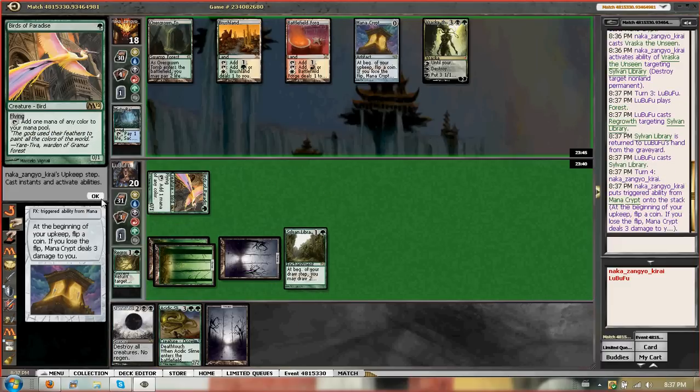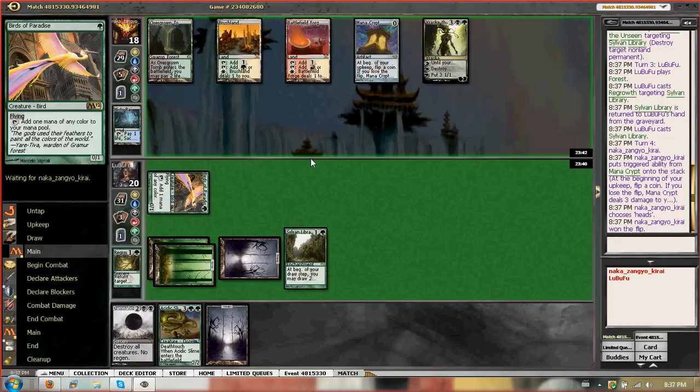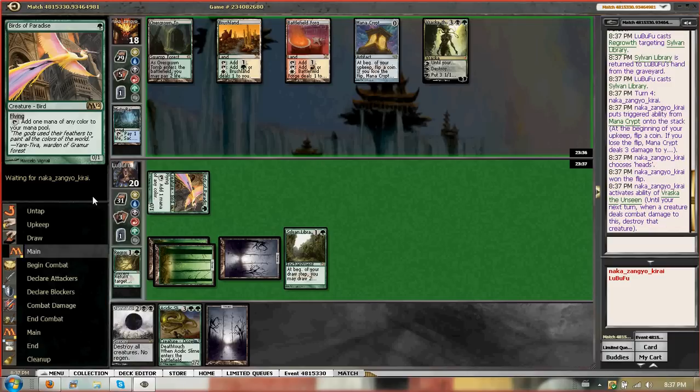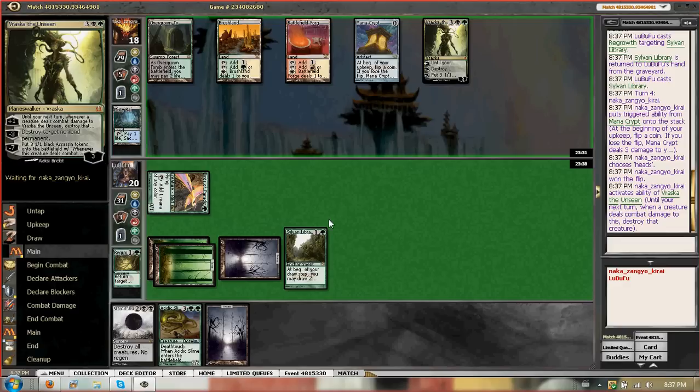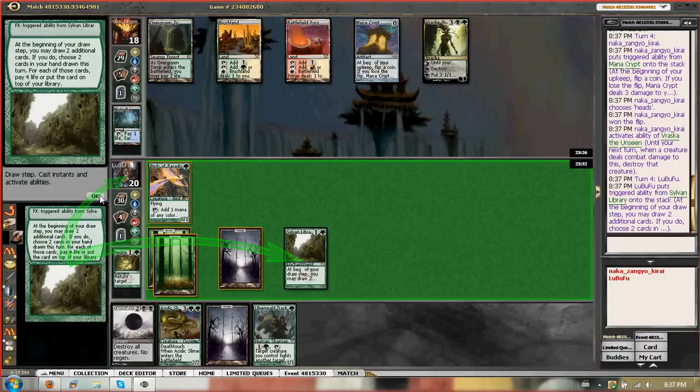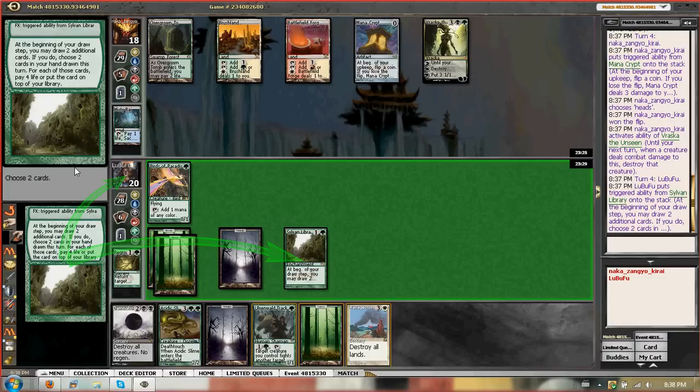Next turn we might Acidic Slime and just randomly blow up his Mana Crypt. I'm tempted to blow up his Mana Crypt. But if he wants to use Vraska to blow up Sylvan Library again, he could. So I was planning on putting Forest and Ravages. We could Acidic Slime, blow up his Mana Crypt, then Ravages.